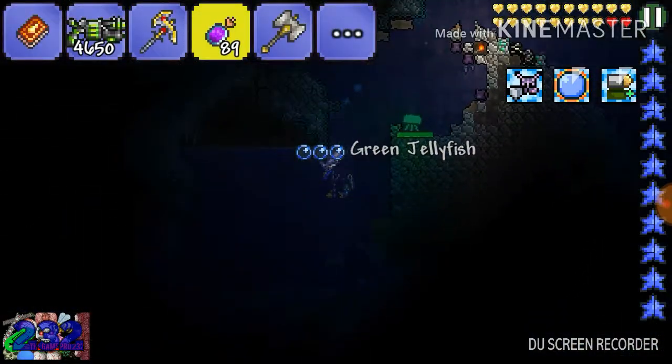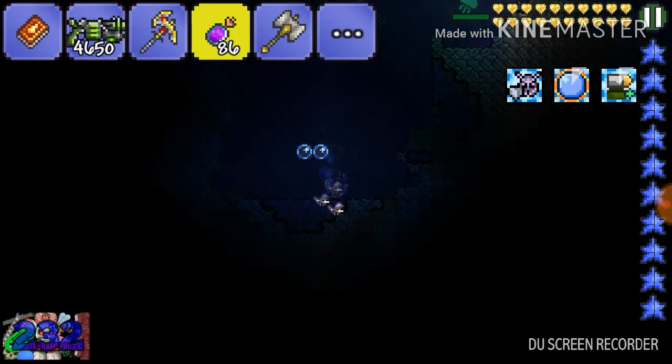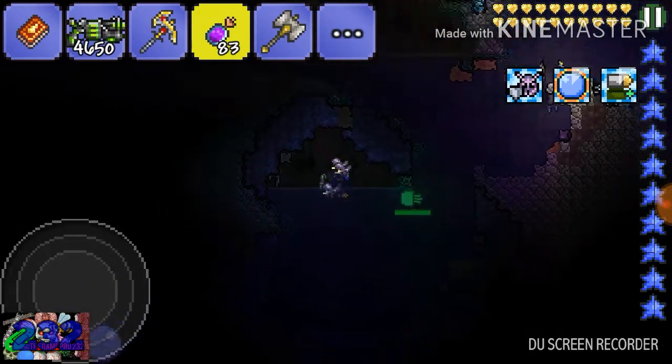So to spread it, all you gotta do is toss this bottle around — like that. And it turns regular stone into ebonstone.